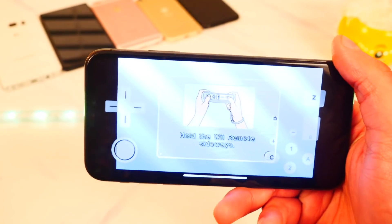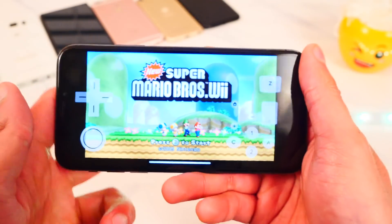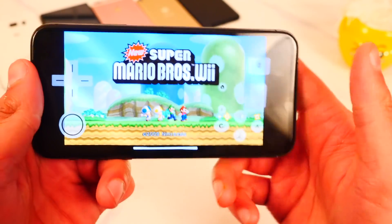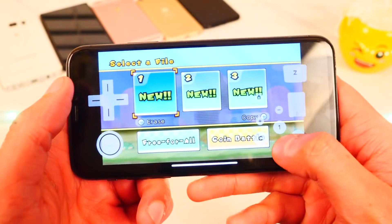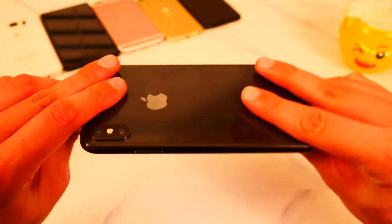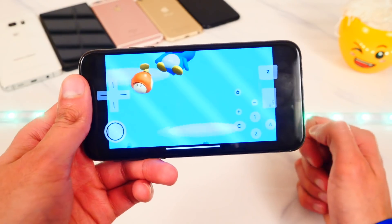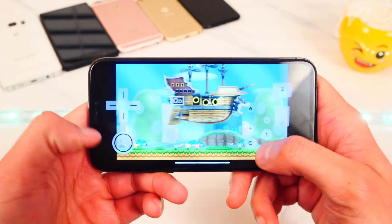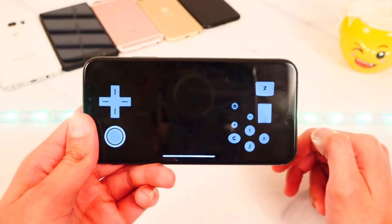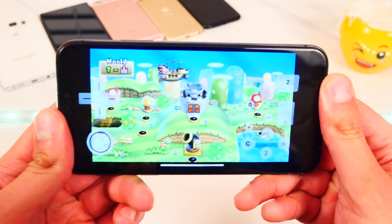Tap on it and here we go — you got the Wii controls, you can tilt like this, and we have the updated resolution for Wii. We are playing New Super Mario Bros on my phone. Who thought this time would ever come? It's not an official port but it works. We are playing New Super Mario Bros on an iPhone X. Controllers are supported too, but I'll cover that in a follow-up video if you guys want — let me know in the comments.